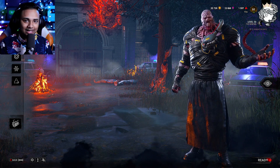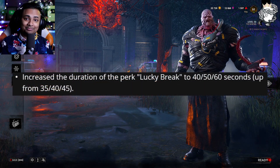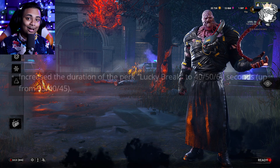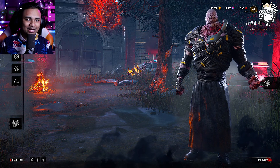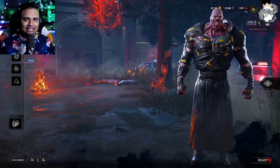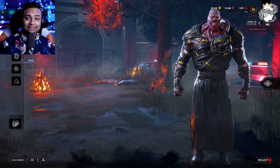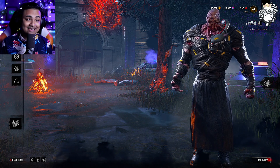The next perk that has been changed is Lucky Break. It looks like it was completely reverted back to the state it was in the PTB, which is a little bit of a head scratcher to me considering how strong it was in the PTB. A lot of people said it was way too overpowered with not much counterplay. They made changes, it wasn't used as much, and 30 seconds was pretty short — but now they've just completely reverted it back to 60 seconds, which is pretty crazy.